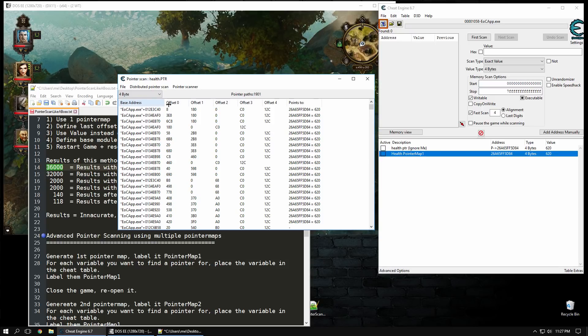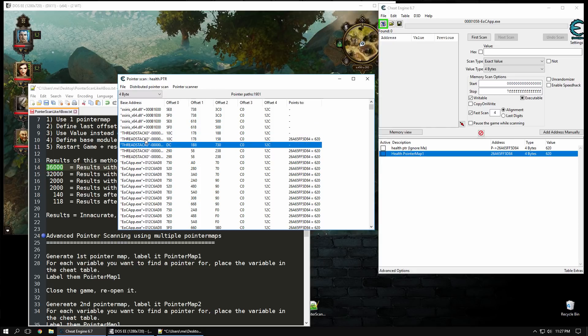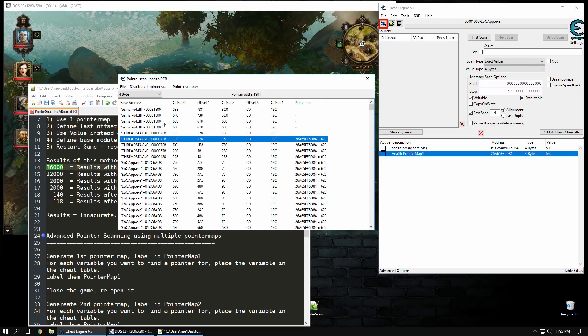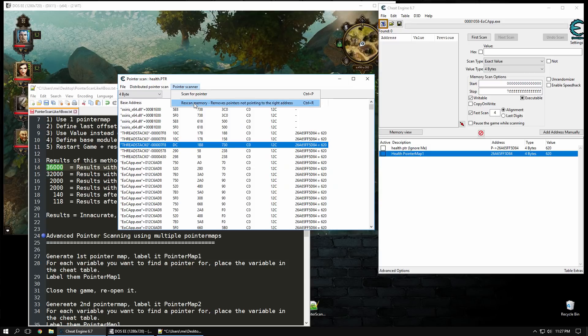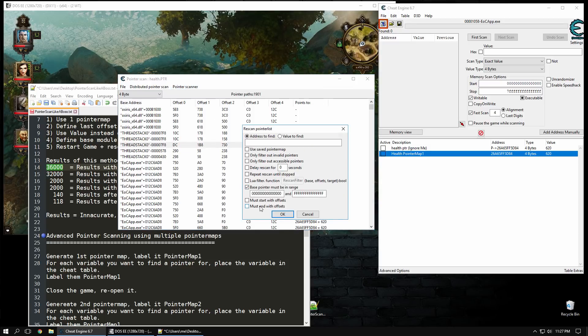At this point you can see all these columns. You can sort them, and you'll see that the base address shows some thread stack-based pointers - every thread of the process has its own stack. These are pointers that originate in that stack, which are totally not static, so don't use those. There's also some Osiris module which we don't know what it does - we don't want those either. We can do a rescan for memory and use a base pointer range. In this game, all the game logic happens in the main executable module. In other games like Counter-Strike, you're looking for pointers from client DLL, server DLL, etc. In this game, via some light reversing, I know all the logic occurs there, so I know where I want to look.